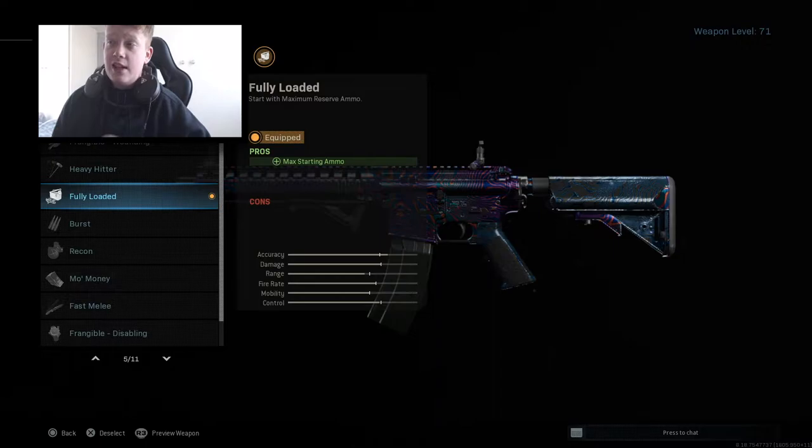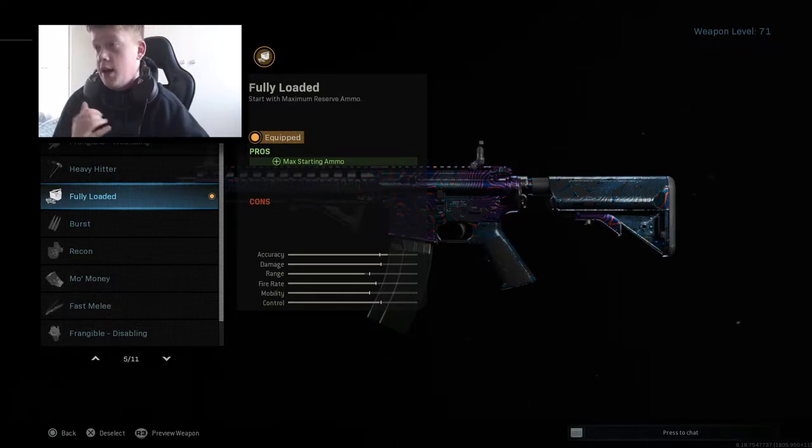Fully Loaded — every single time, no matter what gun it is. Fully Loaded has got to be your perk. You run out of ammo so quickly in this game — it has knocked me off a couple of streaks when I've not been using it, say if I've just started going for a weapon or there's an officer rank challenge going for zero-attachment kills.